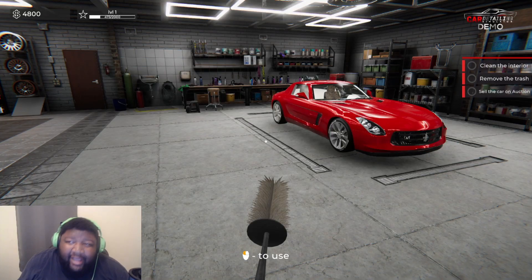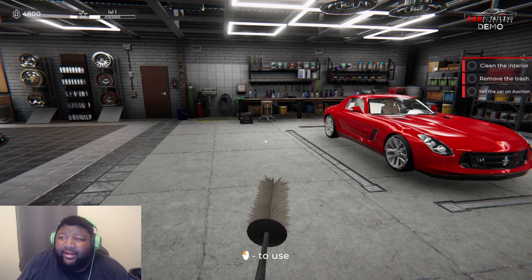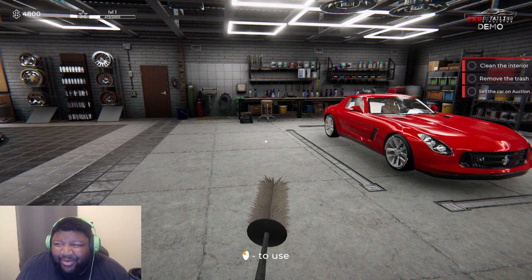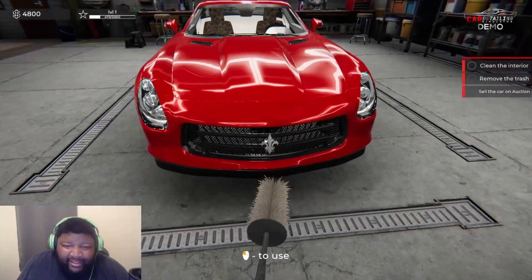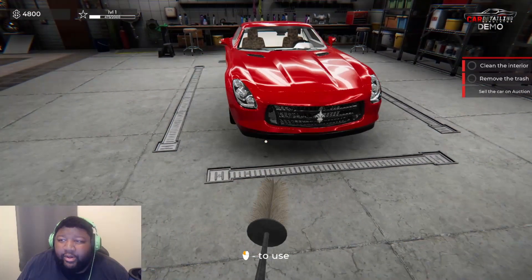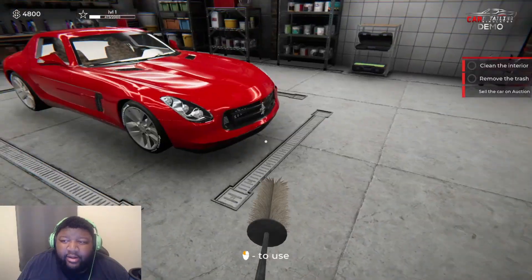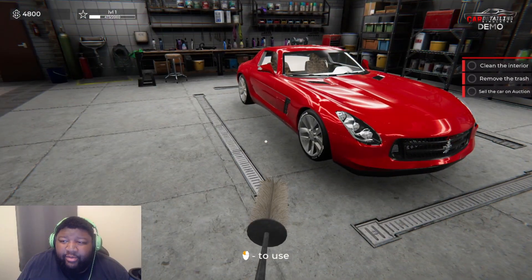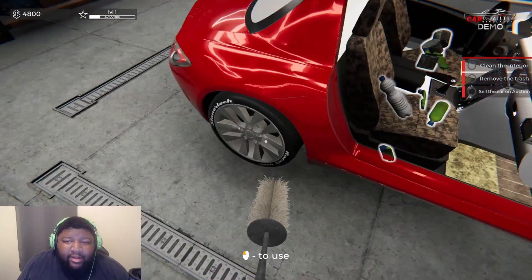Good morning ladies and gentlemen, welcome to Car Detailing Simulator. We're picking up where we left off — we have our beautiful red car. Looks like it might be a Maserati symbol, not exactly sure. We got the car out of the shed and we're going to clean the interior, remove the trash, and sell the car at auction.